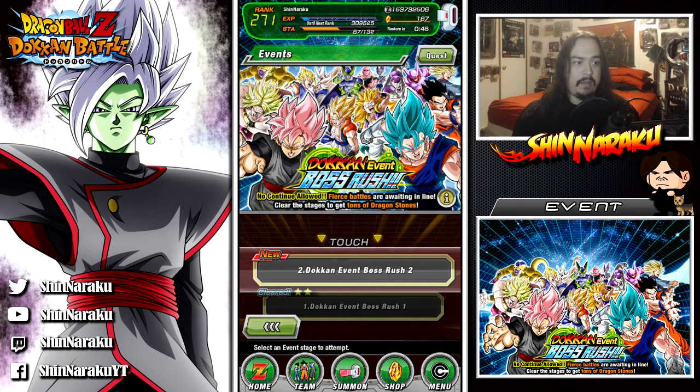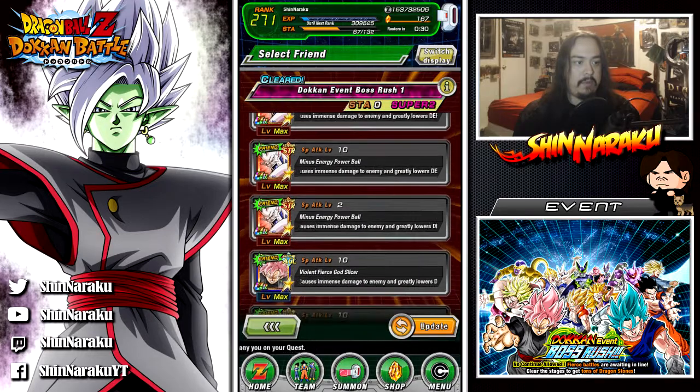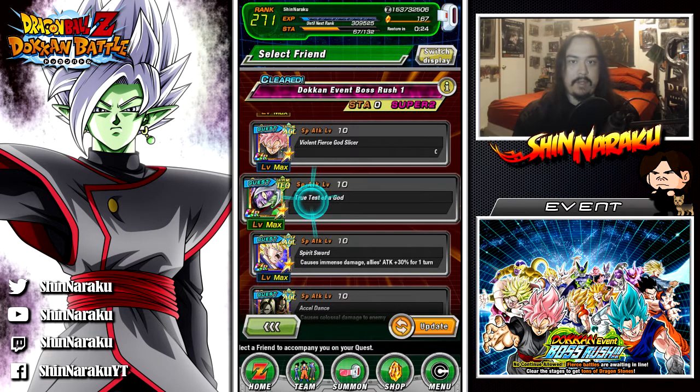Basically what Boss Rush is, is an automation of everything — all the events I've ever recorded, all the events I've been doing, all on one go. They cost no stamina, so you can play this. Finally you have something to do when you don't have stamina. We're gonna be taking a Fused Zamasu friend — not a friend, but we'll definitely take him.